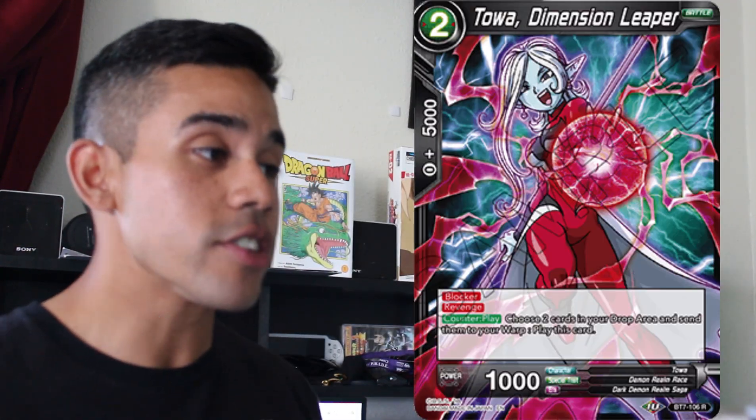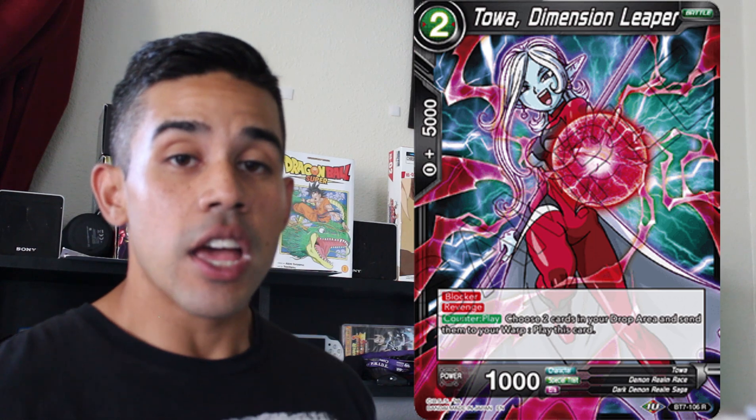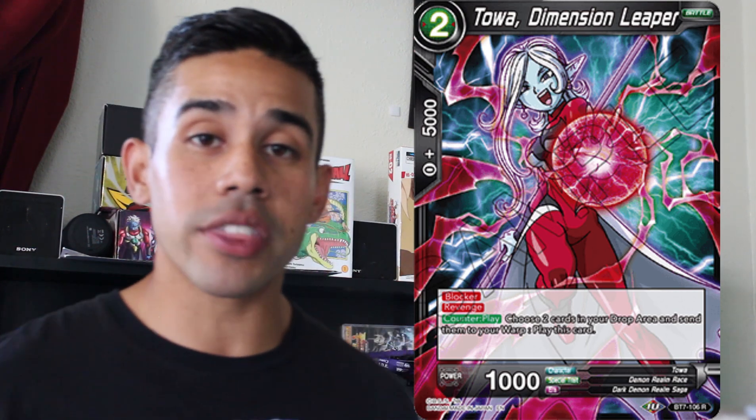I added Toa Dimension Leaper into the sideboard list as one of the best sideboard cards — it might honestly be one of the best cards right now. It's a counter play: when your opponent plays something you respond with this counter, and this card is a Blocker Revenge. So if your opponent plays a Kaioken Goku and they're trying to go for game, you respond with this card — you now have a Blocker Revenge on board. When your opponent attacks, you get to switch the attack to the Toa, and whatever your opponent attacked with gets destroyed as well. That's the Revenge ability. This card is very useful against Victory Strike decks, Gogeta decks, and to stop those heavy final push plays. It's a versatile card that can be splashed into any deck because it's black.